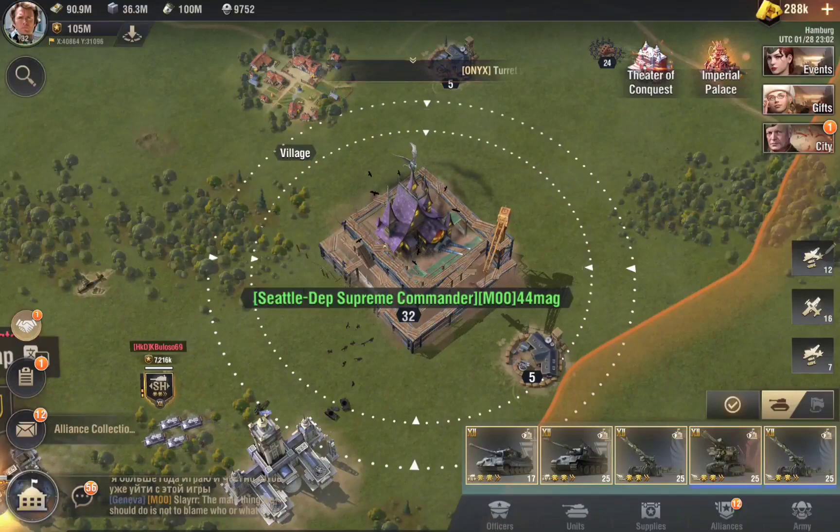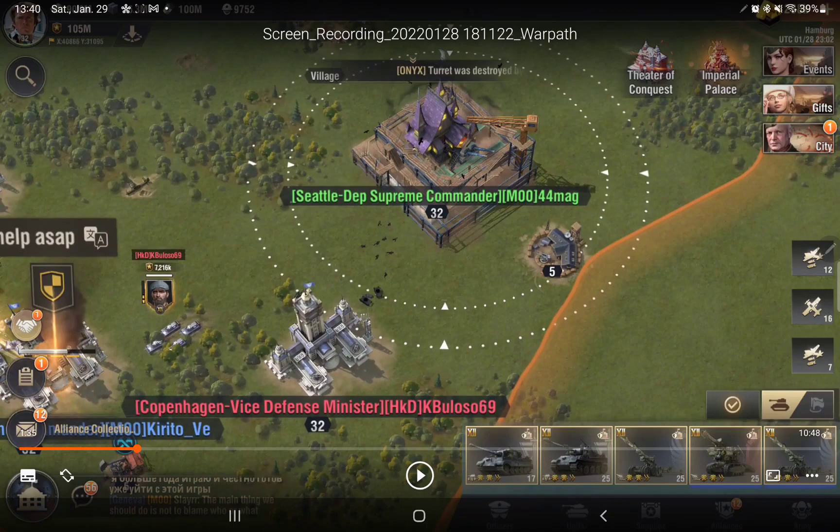This way the enemy, even if he sees me landing, either doesn't have time to interfere or block me. This is very useful because if you get blocked, your jump will be a failure — you won't be able to help your friend and you will waste that jump, or you may end up being destroyed. So I deploy my base.